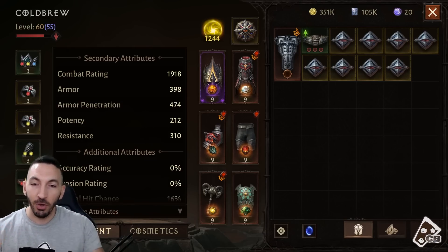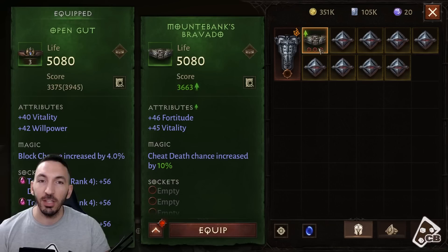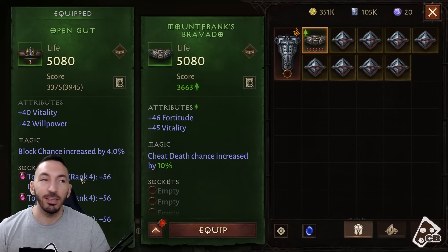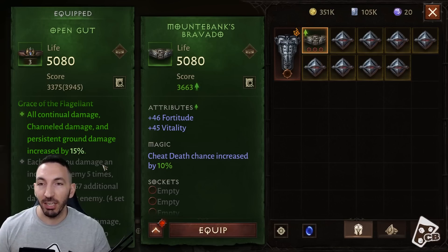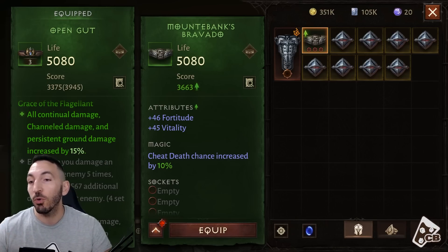Going back to upgrades — looking at my inventory, there's an easy way to see what counts as an upgrade. The item with the up arrow gives a minor boost: 46 and 45 stats total 91 compared to 82, so I'd gain nine combat rating equipping this belt. But this is not an upgrade for me because I have a set that boosts my damage by 15%. Breaking that set for nine combat rating is not worth it.